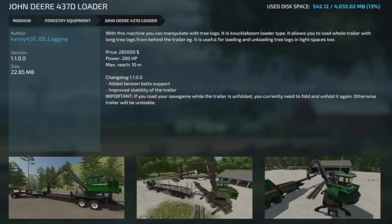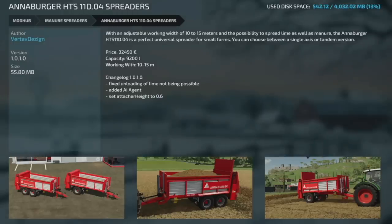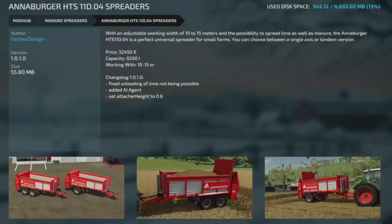We also have an update to the John Deere 437D loader at version 1.1 — added tension belt support and improved the stability of the trailer. Important note: if you load your save game while the trailer is unfolded, you currently need to fold and unfold it again or the trailer will be unstable. Vertex Design have updated the Randon Burger HTS 11 spreader to version 1.0.1, fixing the unloading of lime not being possible, and added AI agent and set attach height to 0.6.